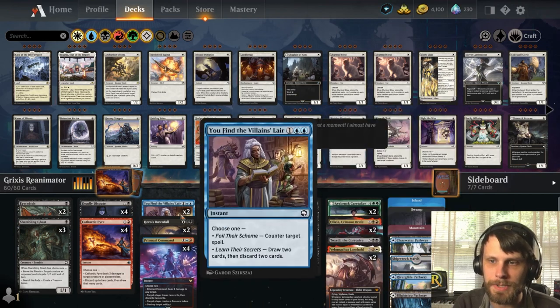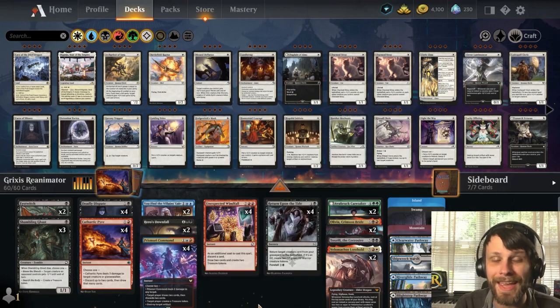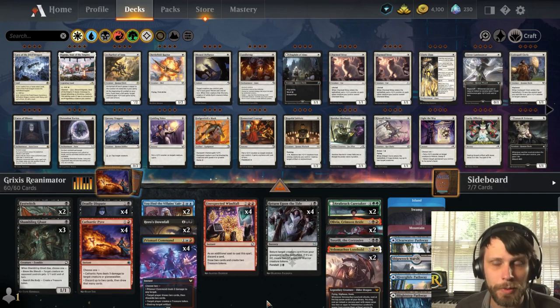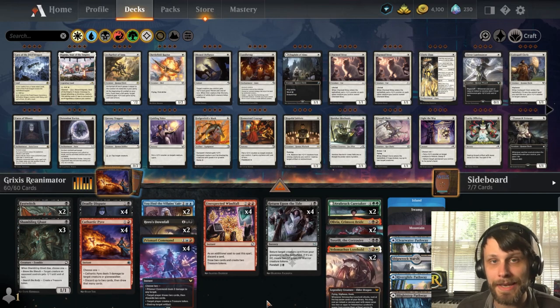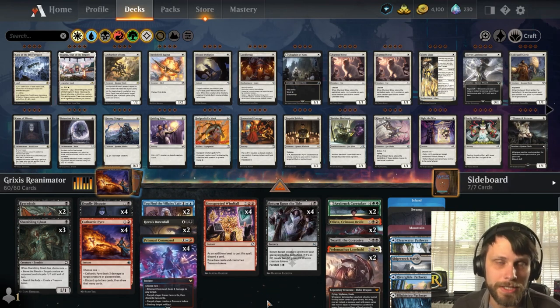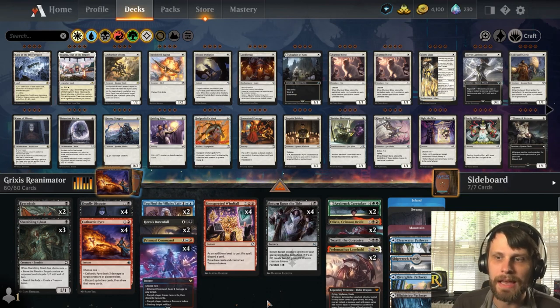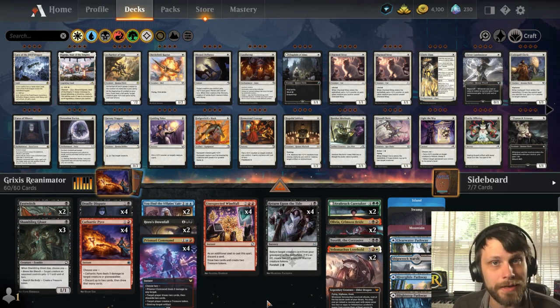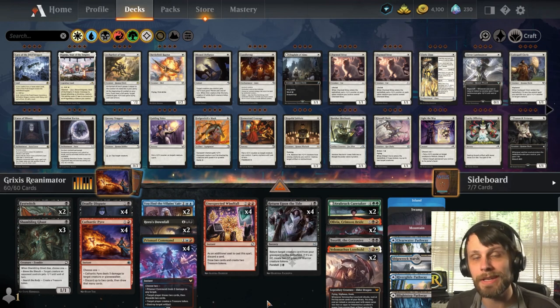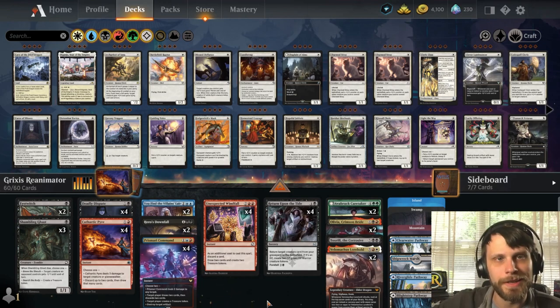Because we've got Prismari Command, the Villain's Lair, and the Cathartic Pyres, we can actually just kind of control the game until we get to that point if need be. This is a middle-ground reanimator deck — not an all-in reanimator deck. That being said, we're going to try this out, hopefully have a little bit of fun, and if we get lucky, maybe we'll win a game.